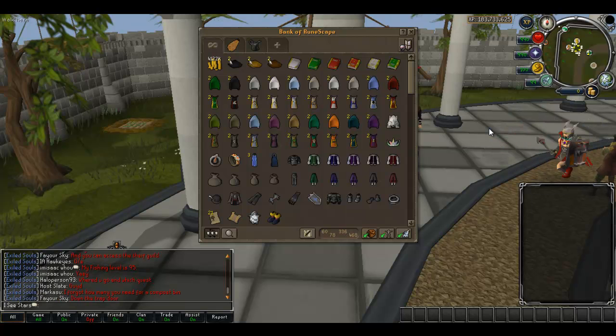This is my first tab — capes and stuff. I reorganized the bank again. This is just my capes, miscellaneous stuff, clothes, whatever.